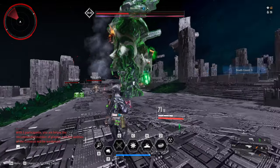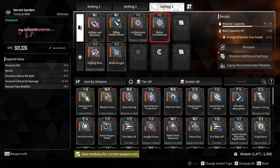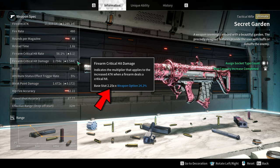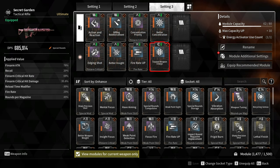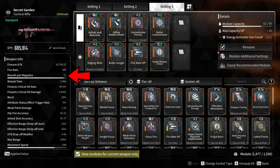For the critical hit damage module, I went for Concentration Priority and Better Concentration. Adding these two modules and the weapon readjustment option increases the critical hit damage from 2.25x to 4.95x. I also added Fire Rate Up, which increases fire rate by 25%, and Expand Weapon Charge, which increases rounds per magazine by 49% — from 48 bullets to 71 bullets in the magazine.